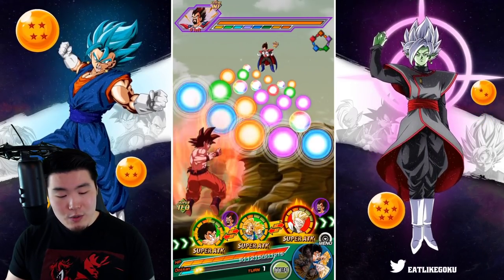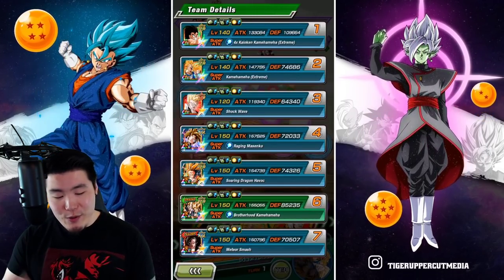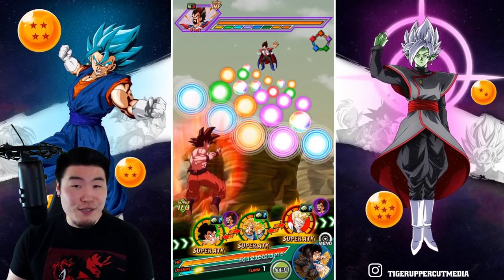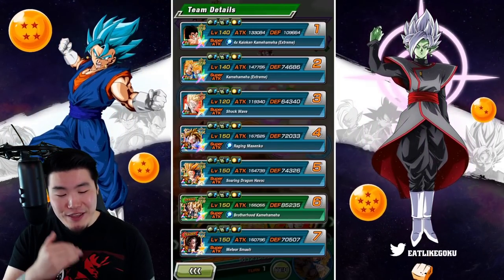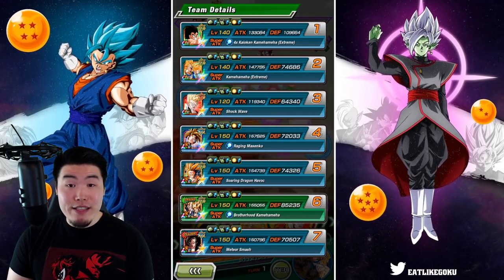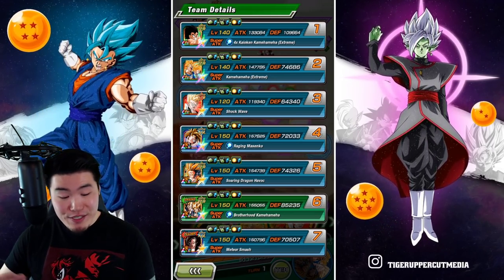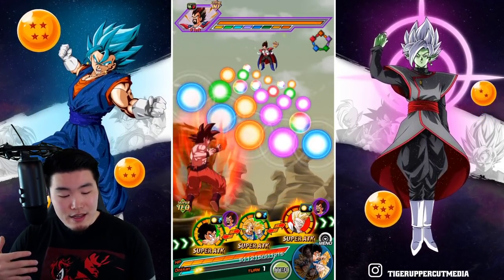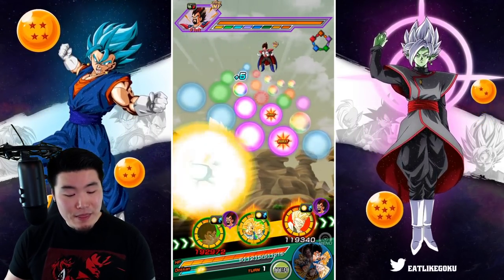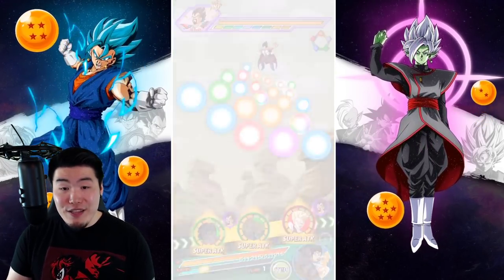We're going to jump into the Vegeta's Family stage of Infinite Dragon Ball History with a Goku's Family team. This rotation is basically as good as it gets. We've got Goku with double support, starting with 109,664 defense, which is actually amazing. Because he is stacking defense with every single super, later on we should be able to get over 200k plus defense.